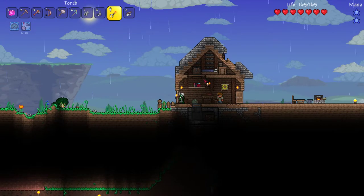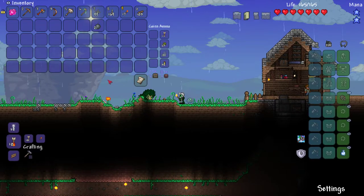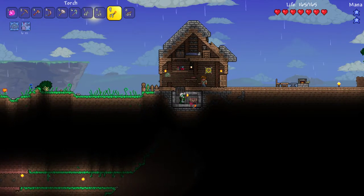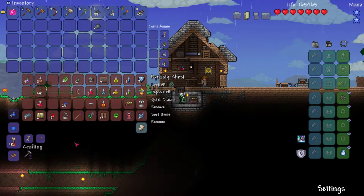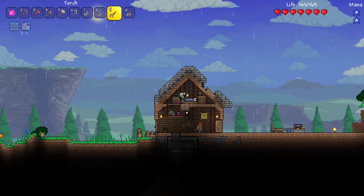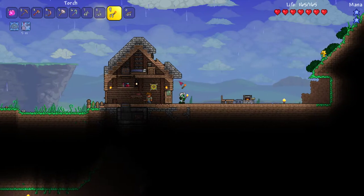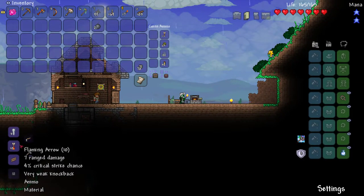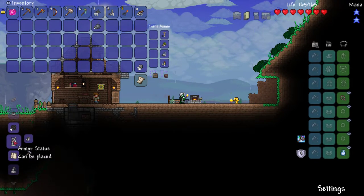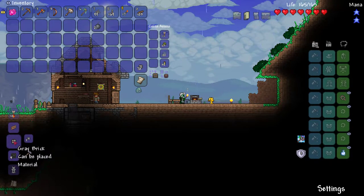I need stone. Oh look at all this stuff — how much stone do I have? Is there any stone in here? There is. There is no stone — which means it's all here. 70. Gray brick is all well and good but that's not what I want — I guess it's gonna have to do though.